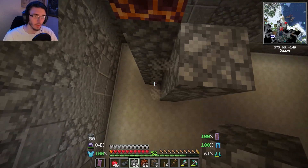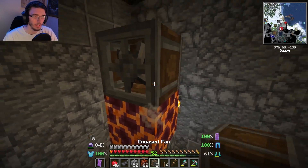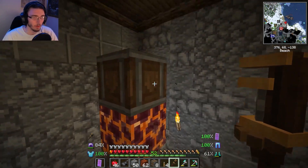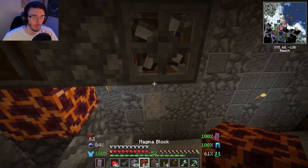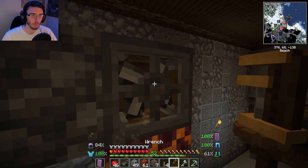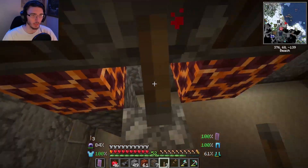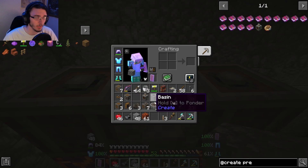I'm raising these up, putting a magma block here, then an encased fan there — you want to point that little arrow down into the magma block. Do another cobblestone, another encased fan, and also aim that one down. Then put a lever there to get them spinning. They are spinning — perfect.